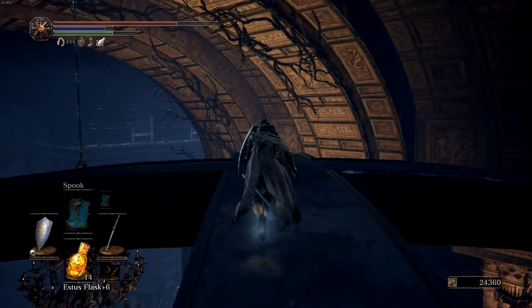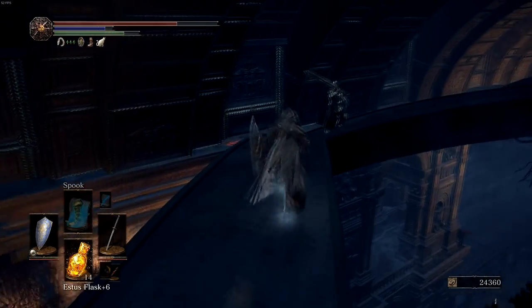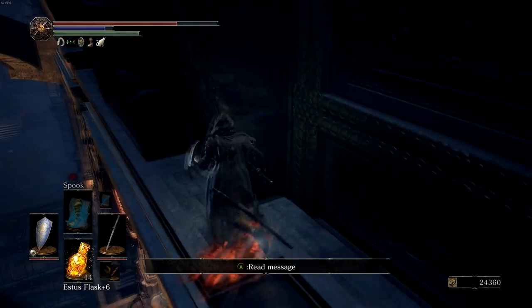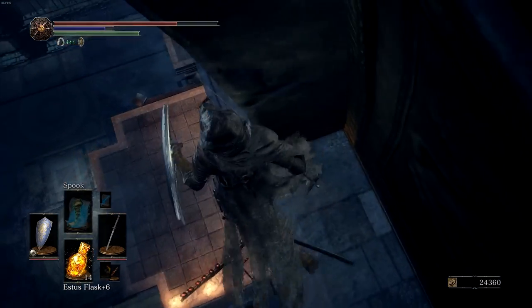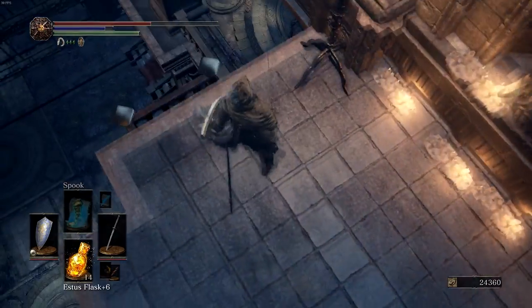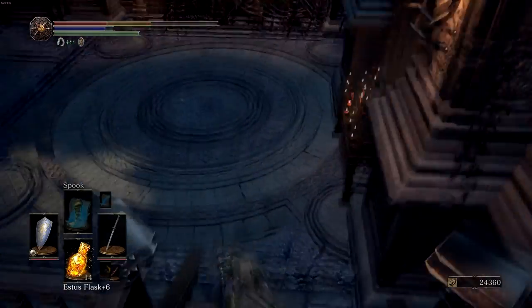You're going to run through here over these rafters. Hold up your shield — this dude will shoot an arrow. There we go, take that. Run along here, ignore this guy. Get on this edge and walk as close to the edge as possible, and fall down onto this platform here. Now you're going to take another roll off of here and fall down here.